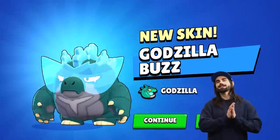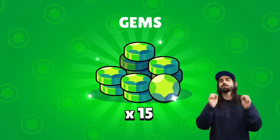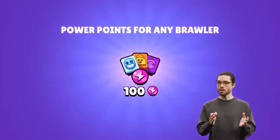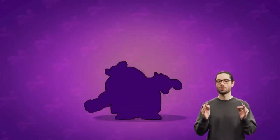Now, on top of getting the Godzilla Buzz skin and Buzz for free, you are also getting free gems from the Mega Egg milestone. And each egg you collect throughout the event can contain resources, new event skins, including the Hyper Charge skin and mutation.